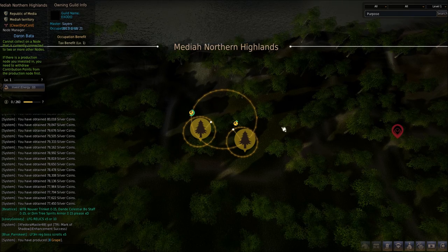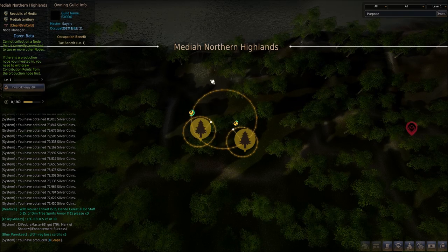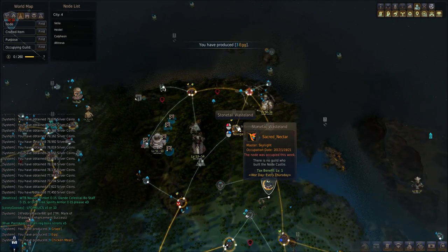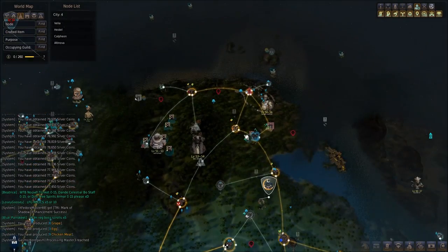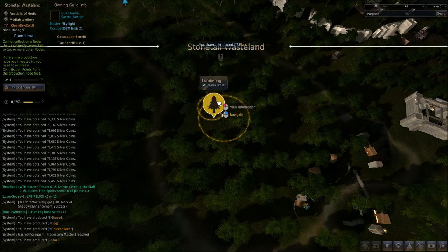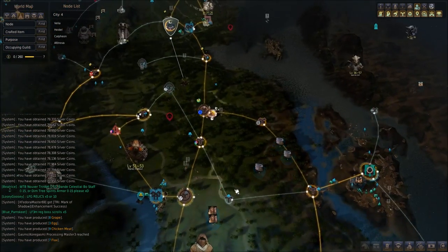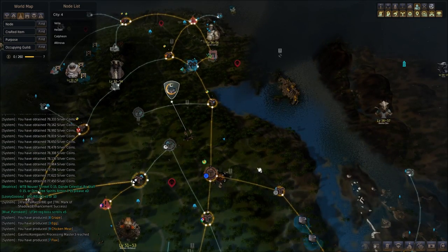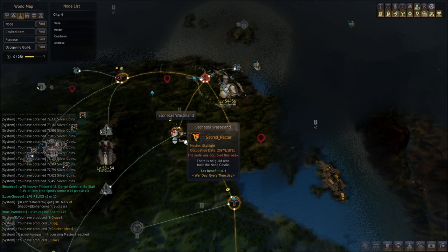You need acacia timber and white cedar timber, and that's really it. This is a really great node to get anyway — I think it's my favorite node because it produces Trace of Forest, a byproduct that is hard to get and worth a lot. You want to get the Media Northern Highlands node for white cedar timber, and then Stone Tail Wasteland for the acacia timber. You can't initially see the acacia timber when you unlock the node — you have to talk to the node manager and exchange about 35 energy for information that lets you access it.